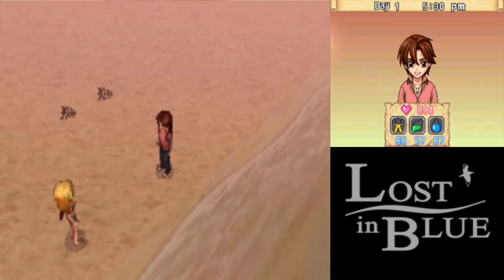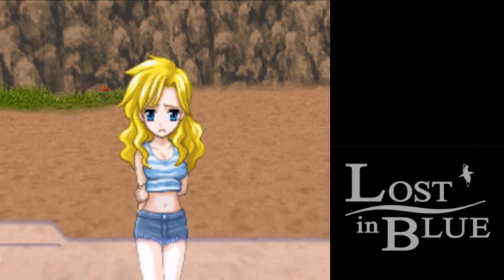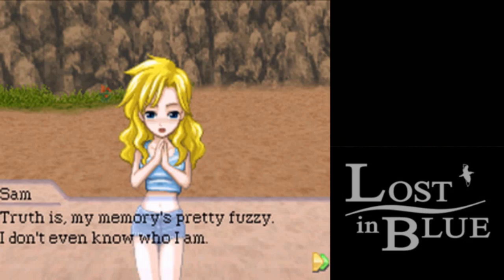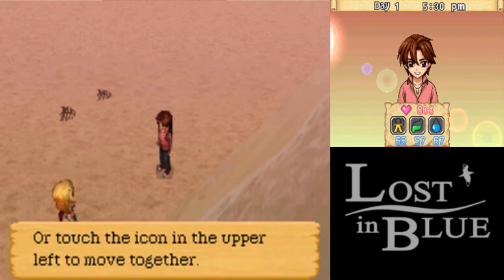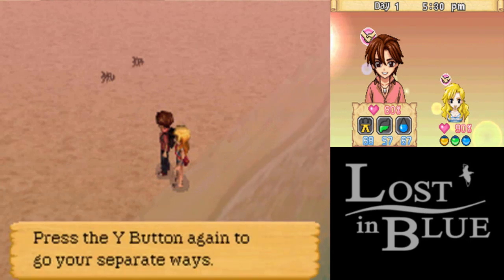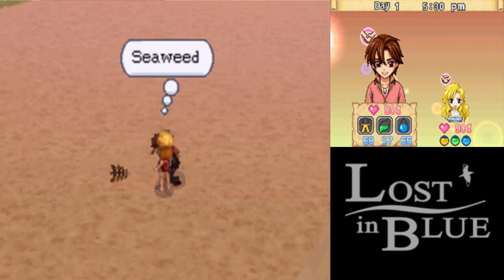We found another survivor - at least we know some other people survived. We were on the same ship. Our main character's name is Sam, and he kinda has amnesia. But we found another survivor. That's the thing about Lost in Blue - it's all about cooperative survival. So now we have two people. She is actually in much better shape than we are. Don't eat raw seaweed, but we might as well pick up a few of them.